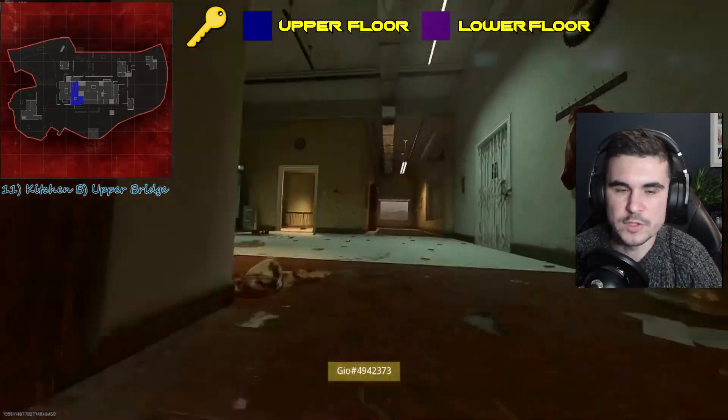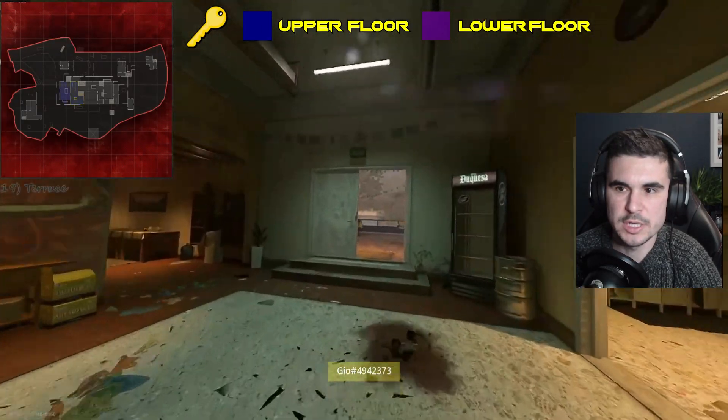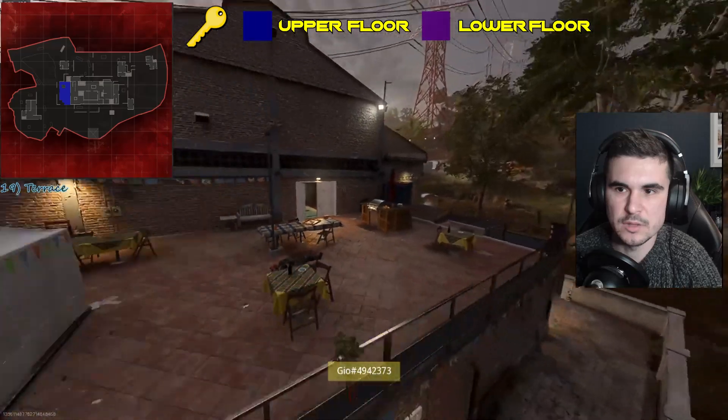Then we move to the upper kitchen, and also the kitchen bridge. And lastly onto the terrace, which is close to the spawn.